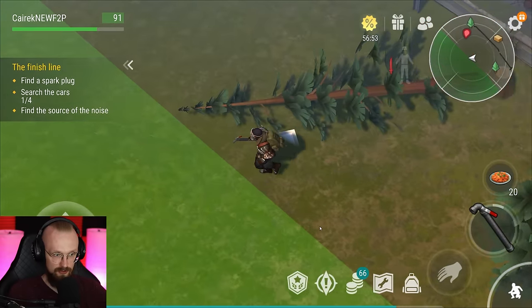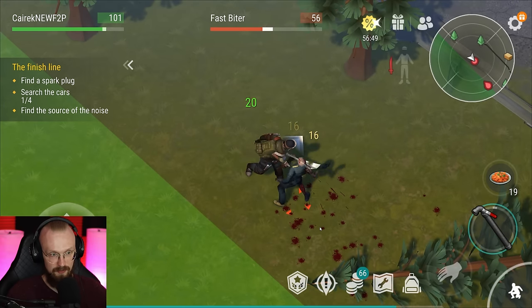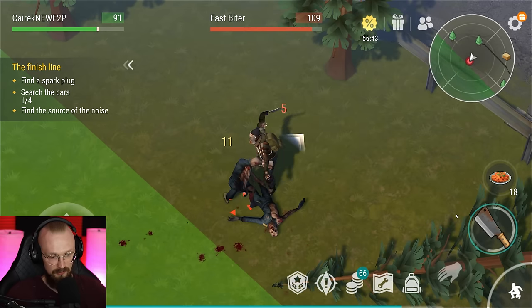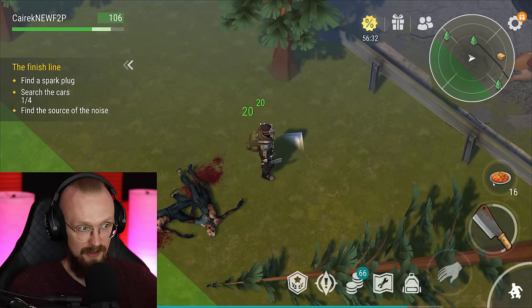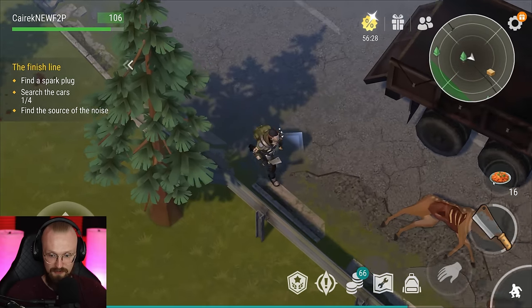Let's go a little bit higher. During previous events we were able to save some sort of people. Fast biters came out of nowhere — maybe that's because of the alarm. Before, during this highway event, we had to save some survivors. When we went for the first time here, maybe we will still have to save those survivors.